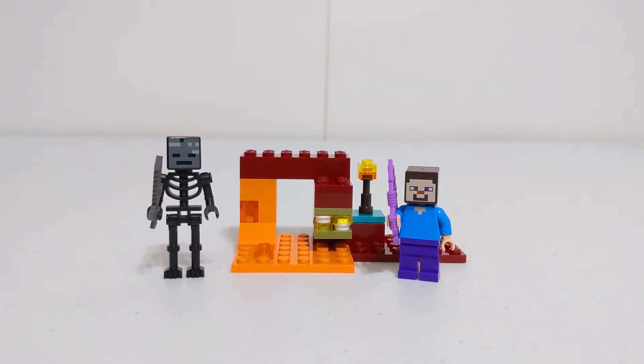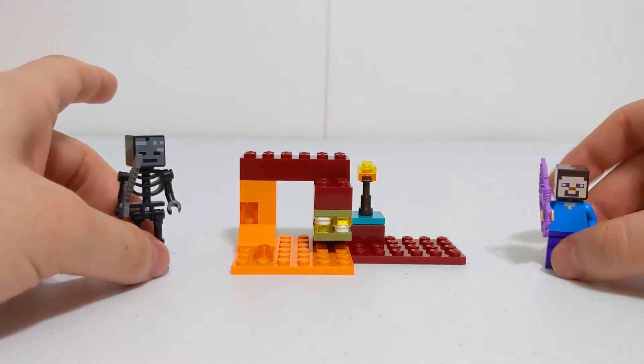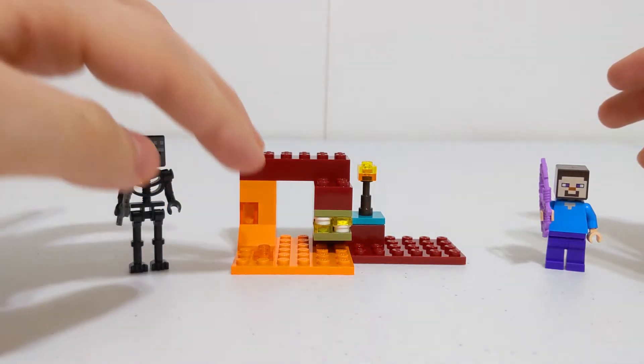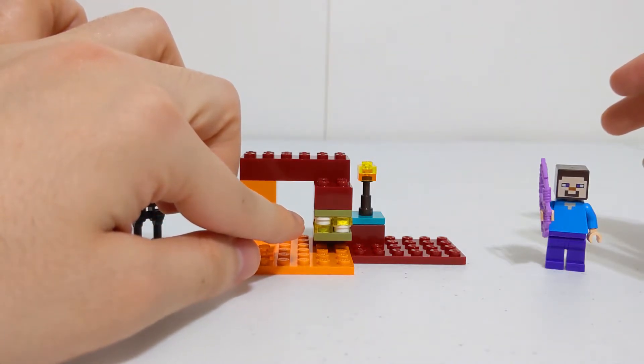Now taking a look at the build, there are a few things to point out. We've got a little bit of a netherrack structure or build here. It has a little lava fall on the side, flowing down from the netherrack into a little lava pool. We also have some netherrack standing with some glowstone underneath.